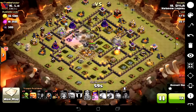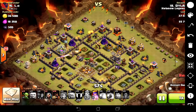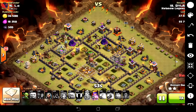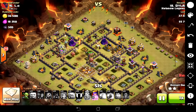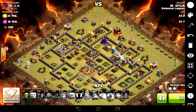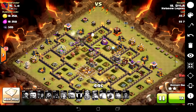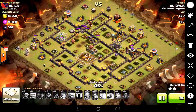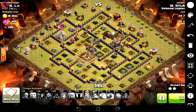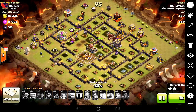Now in come the hogs. He's going to do a surgical deployment right the way around the base, basically just overwhelming the defences. With no giant bombs to worry about he's pretty much home free. He pops the queen ability just to speed up the rest of the raid. I think I'm right in saying he barely loses a hog — maybe two or three hogs in the entire raid. So a fantastic job by Dylan, really really good work.